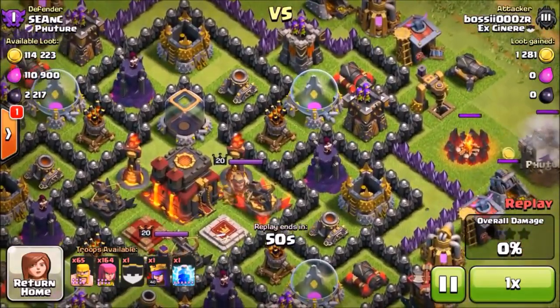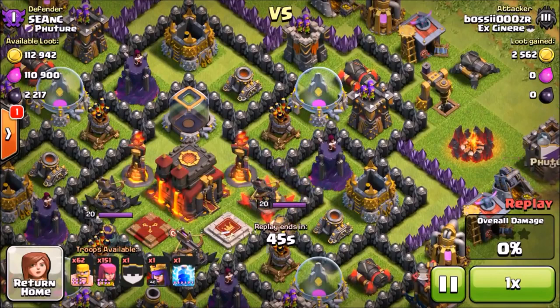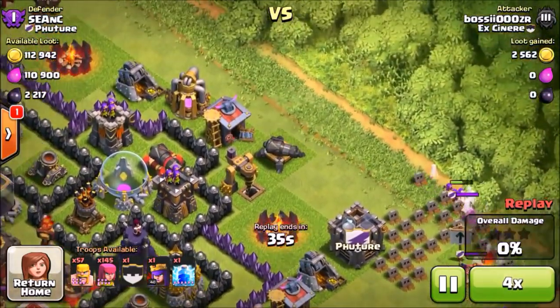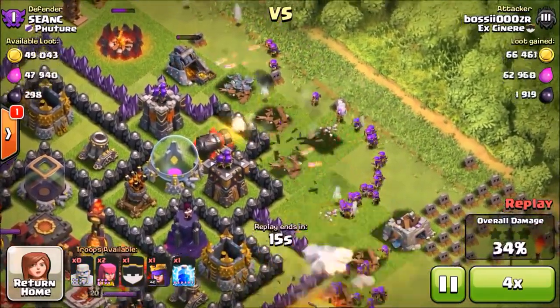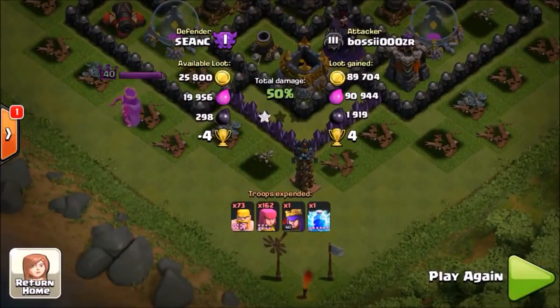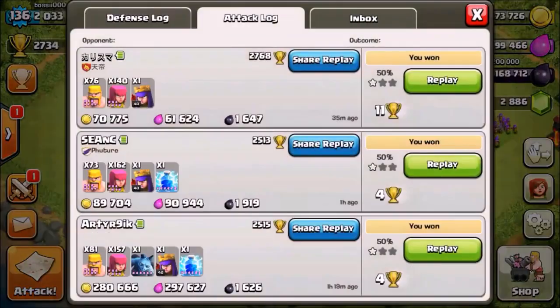The pumps usually give you the most dark elixir, while the storages actually give you less unless they're completely full — they can give around 3,000, but they're usually deeper inside the base and harder to get to. I suggest attacking the drills that are outside of bases, and that way you can get around 3,600 dark elixir if you hit all the dark elixir drills. As you can see, I got about 2,000 dark elixir plus the 500 bonus, which is around 2,500 for this raid.